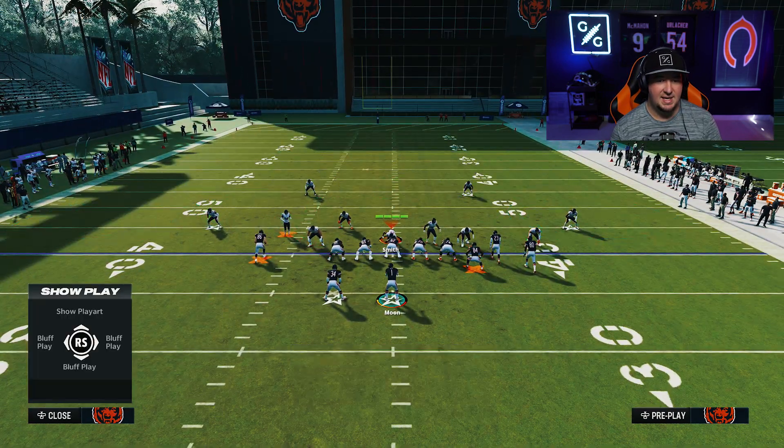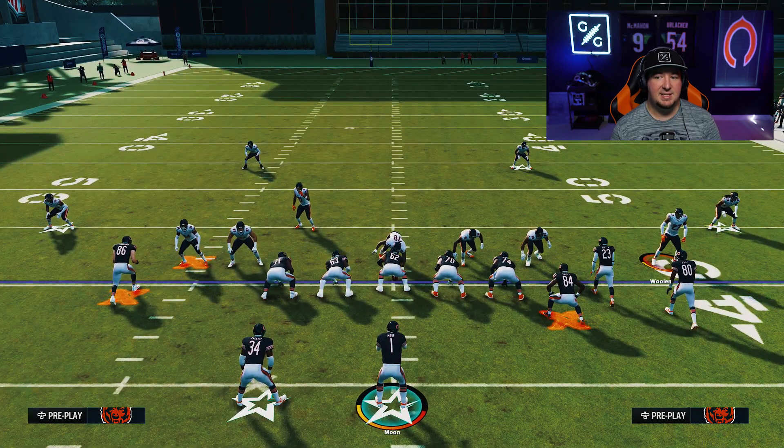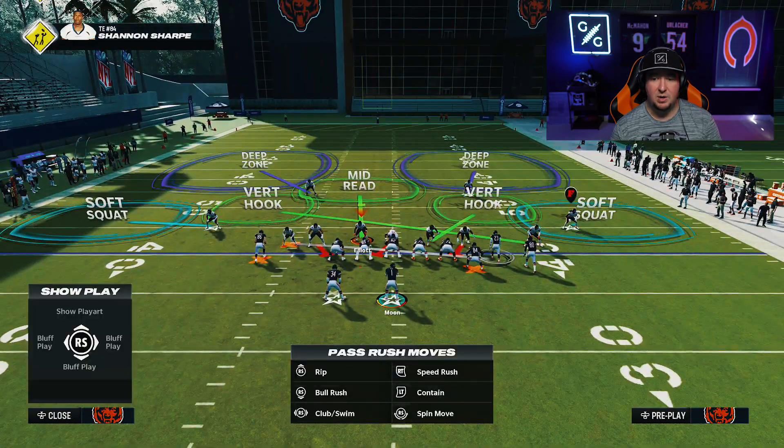I'm going to click onto this slot corner, just tap, hit B, tap, flip the play. Now all I have to do is man up the player that I want manned up and we are good to go.